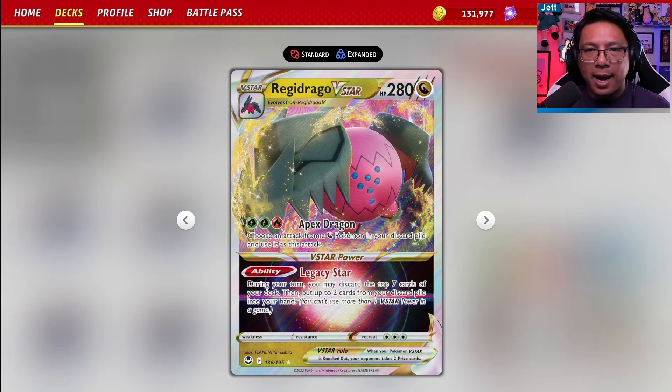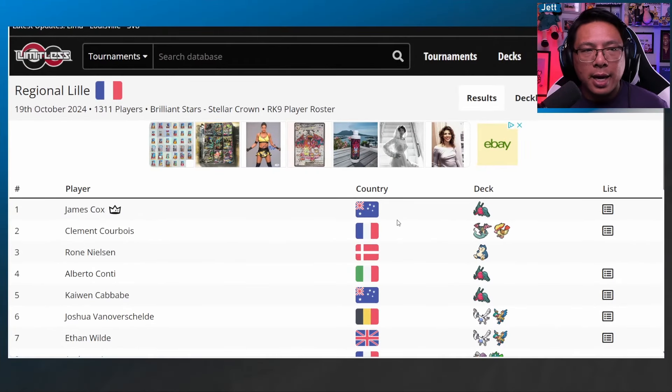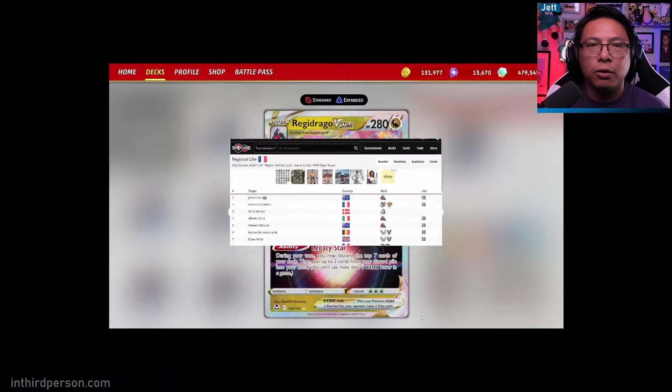Regidrago V-Star is back. It slipped in popularity a little bit in the Stellar Crown format, but James Cox has piloted the deck to a first place finish at Lille Regionals. Congratulations to them. And there are a couple of tweaks in the Regidrago deck from Shroud of Fable to Stellar Crown that James has in their version of the deck, which we are going to go over right now.